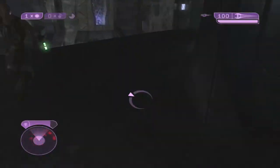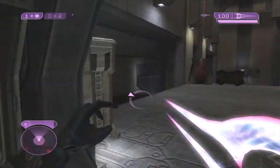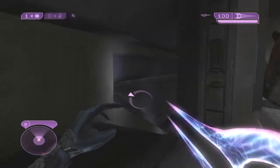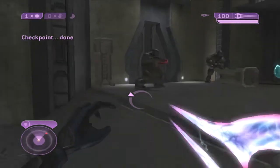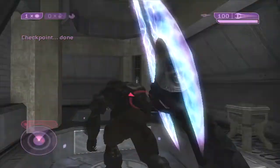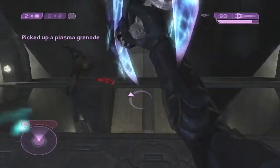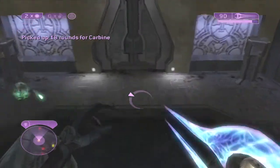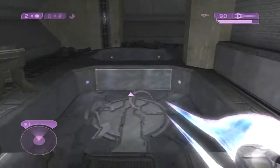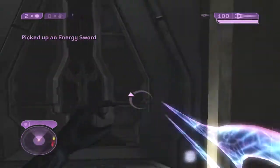Up here you're going to do a sword cancel, then right away you're going to cloak so you can get past those two brutes, or else they'll take you out pretty quick. Same with the jackals, so you've got to cloak pretty quick. Once you get in here, you usually don't get too many problems — those two guys will stay back. The jackal kind of sometimes stays behind you and keeps shooting at you, so you've got to watch for that. By the time you get down here, your cloak should be recharged so you can just go past that guy.